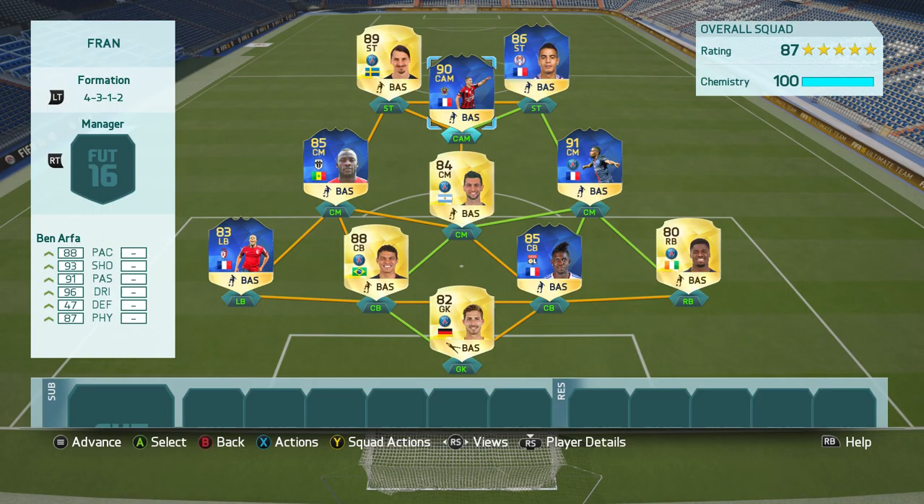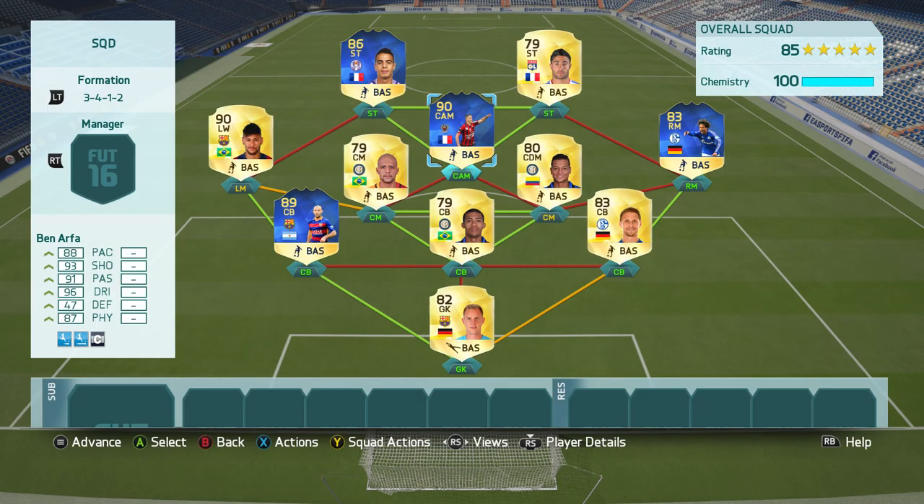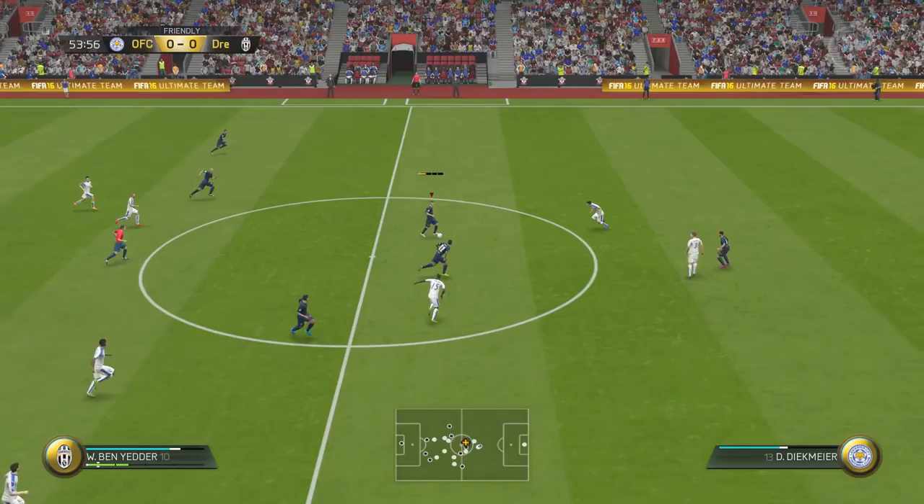Your first squad option for a team with Ben Arfa is a full Ligue 1 team. It's a 4-3-1-2 squad and it features plenty of TOTS players — Mtiti, Matuidi, Beniera, to name a few. However, I use Ben Arfa in a 3-4-1-2 side. It's a hybrid squad featuring players from the Bundesliga, the Serie A, the La Liga, and of course the French Ligue 1. We're using the TOTS Beniera but also the tournament-winning Leroy Sane TOTS as well.